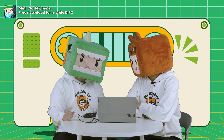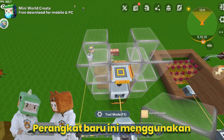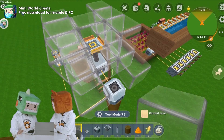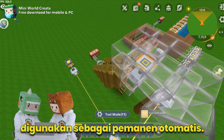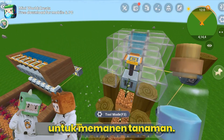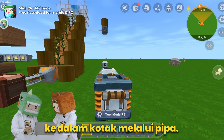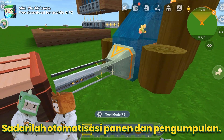What I want to share next is the new item we developed this time: the Celestium Transporter. This is a brand new device that uses Celestium as a driving force. It can transfer items to designated storage boxes and supports filtering based on requirements. We hope this device can be used to harvest and collect crops automatically. Under normal circumstances, we can utilize the power of water flow to harvest crops. The crops harvested by the water flow are automatically collected into the storage box through the pipe, realizing the full automation of harvesting and collection.